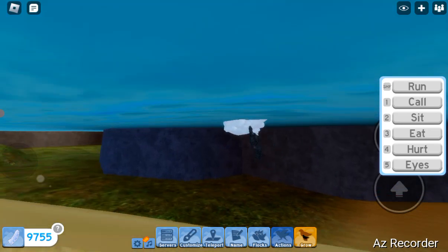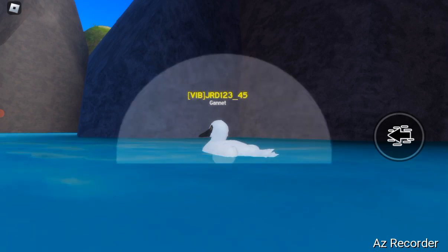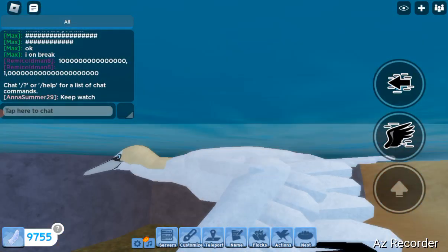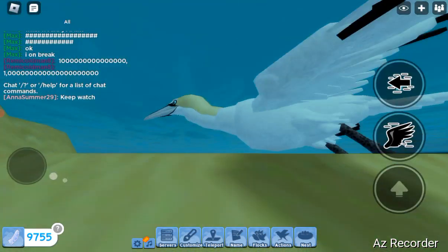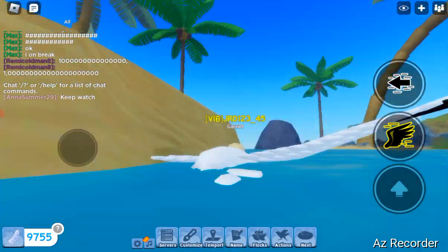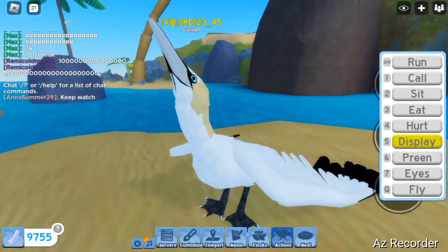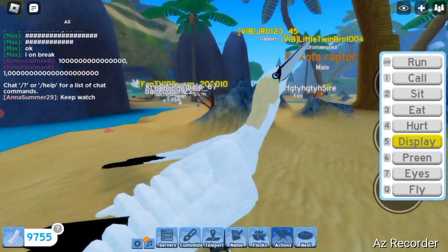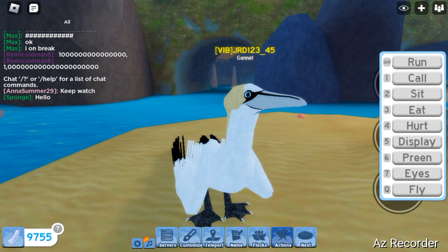I'm gonna grow up. That's what it looks like. The swimming animation is pretty cool, and the flying too. The display is kind of the same as the cormorant, except it's a different animation.